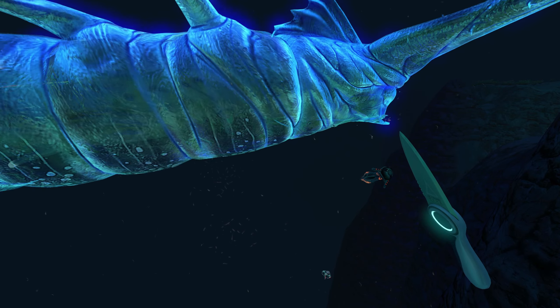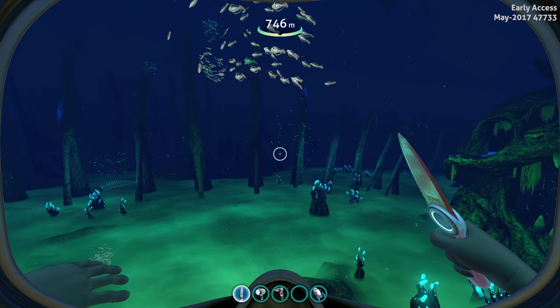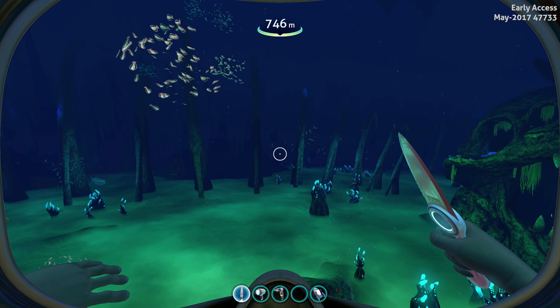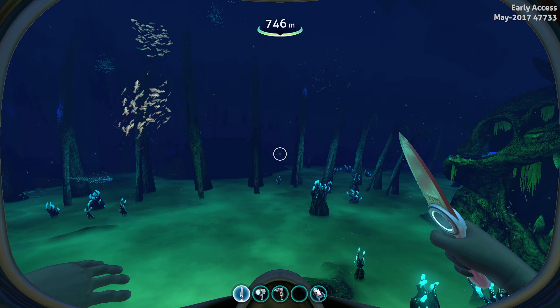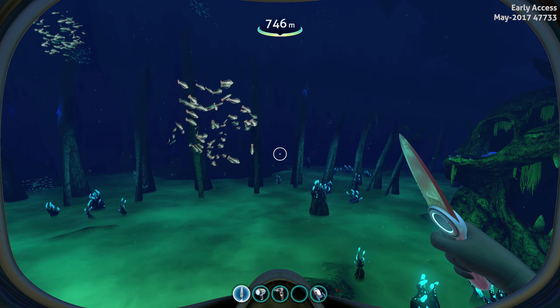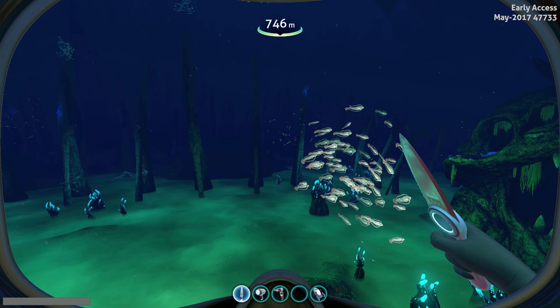What's up, everybody? I'm IGP. Welcome back to Subnautica. Today is a pretty exciting day for myself and pretty much all of you. Today we finally get to see the Ghost Leviathan — and I'm not talking about another Sketchfab model, I'm not talking about another dev screenshot. I'm talking about we can actually spawn this thing in experimental mode. So if you have Subnautica and you're playing in experimental, you can do this too.